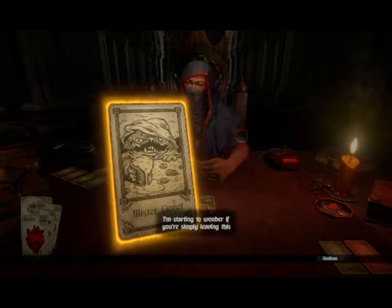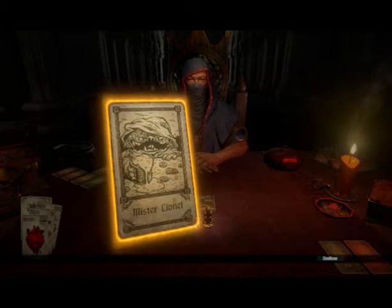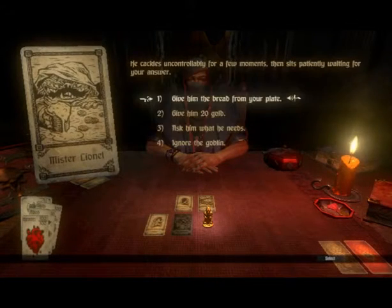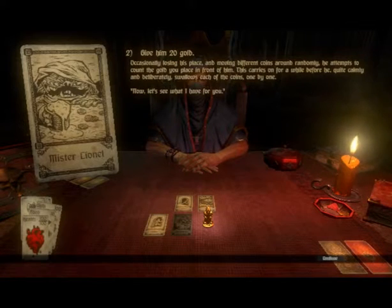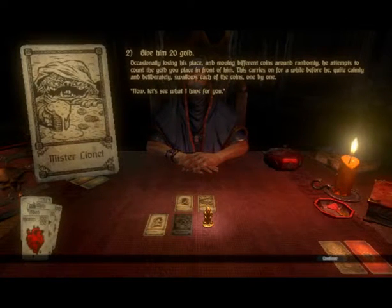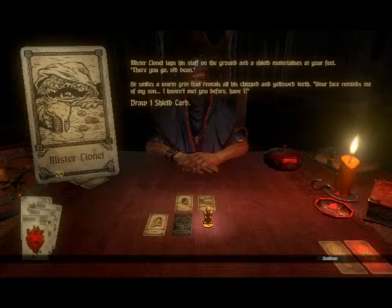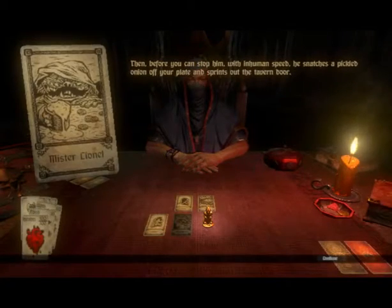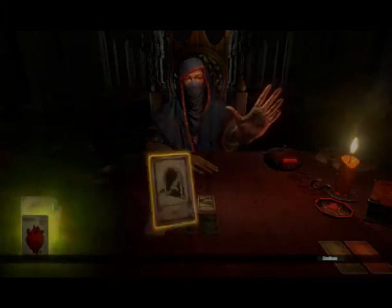It's Mr. Lionel again. 'I'm starting to wonder if you're simply leaving this card in as a quick way to get your hands on a shield.' The funny thing is he says that, but I can't actually remove him from my deck. I can give him 20 gold — I've got plenty. He attempts to count the gold, then quite calmly swallows each of the coins. Mr. Lionel taps his staff on the ground and we get a shield. And he runs.